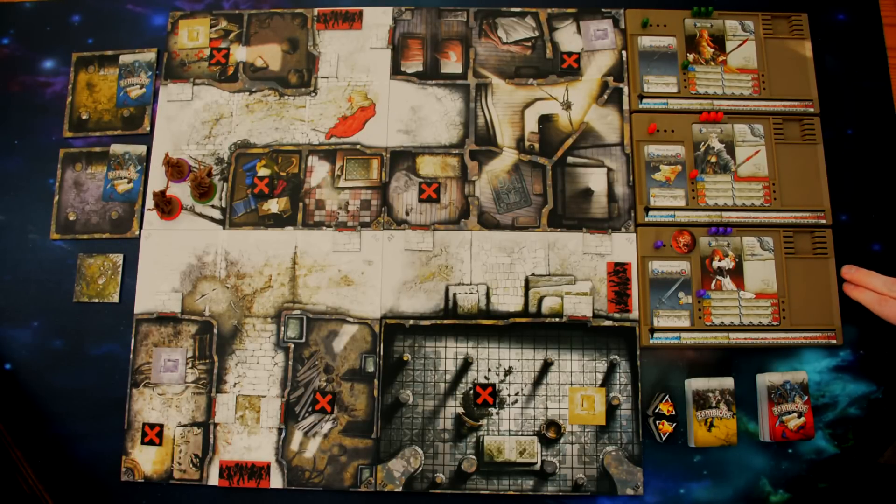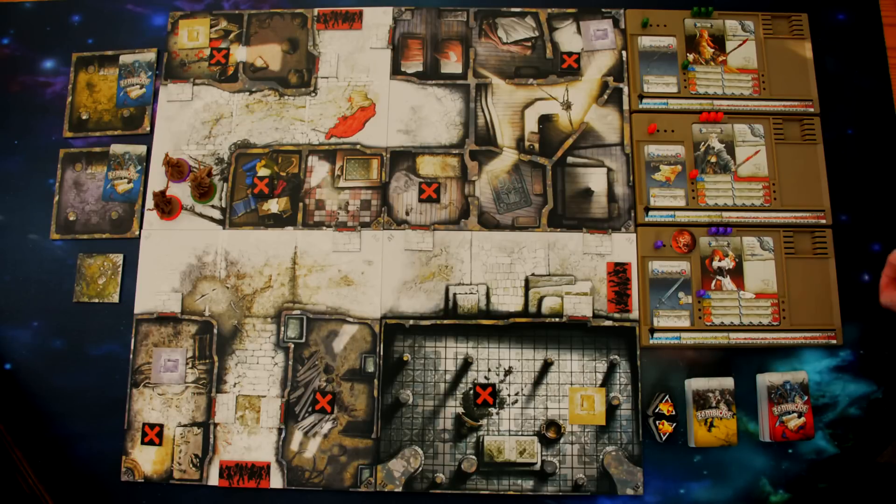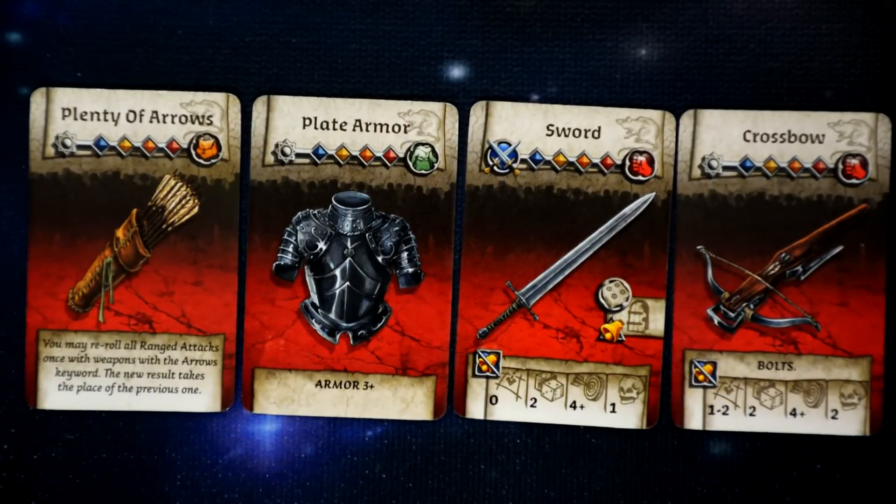Starting with Nelly, each survivor gets to take a turn. During a survivor's turn they're allowed to perform up to three actions. When they move into yellow that increases to four actions, but since everyone is currently in blue, each survivor gets three actions to use for various things. Now let's go over some of the equipment cards you'll find in Zombicide.